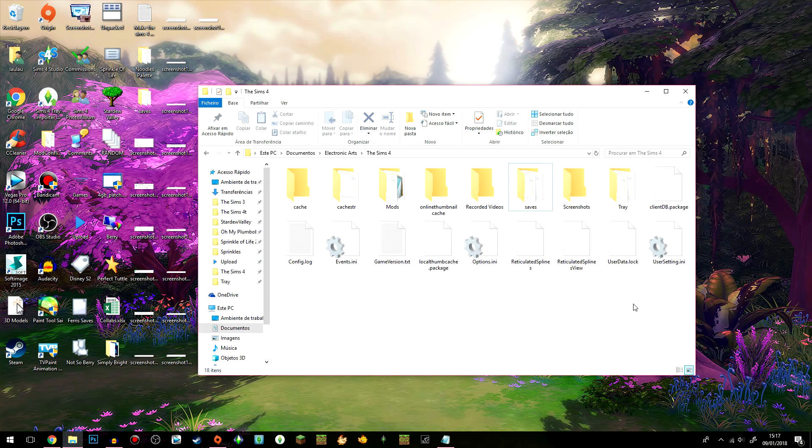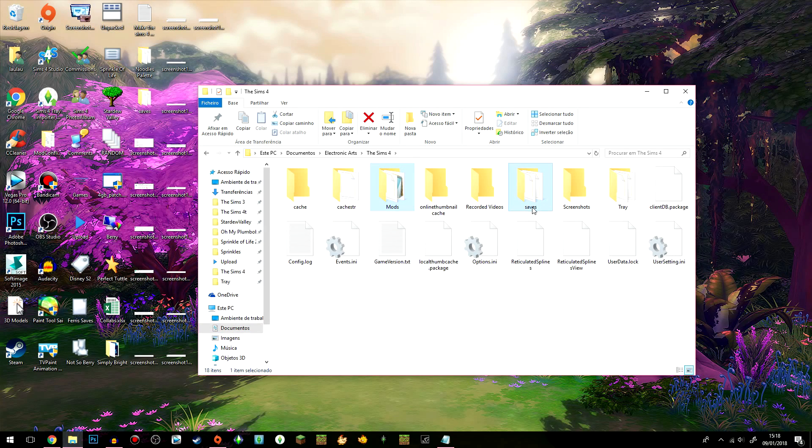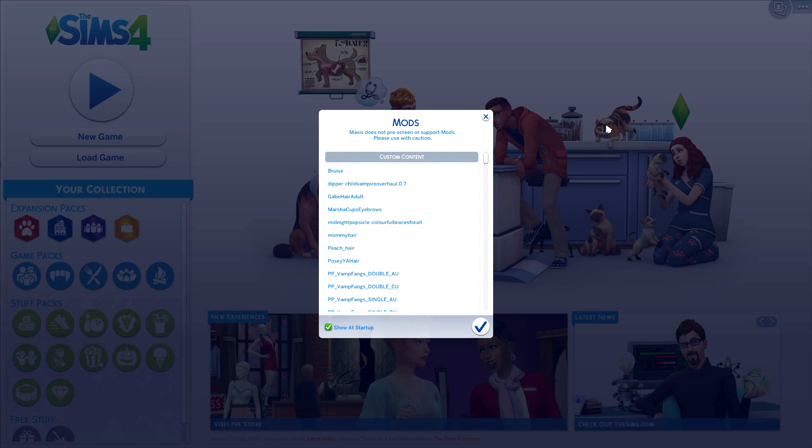If you use mods, make sure not to have too many, and try to go through your mod folder every once in a while — see what you have, get rid of what you don't want anymore, and get new stuff. Every time the game updates, go check online whether there are updates for your mods, because they might break with an update and might even break your game. I made a video on how to remove unwanted CC from your game — I'll leave a link in the description. And every time the game updates, move your mods folder and save folder out, update the game, then move them back in.